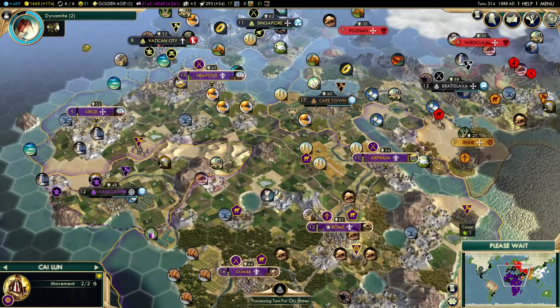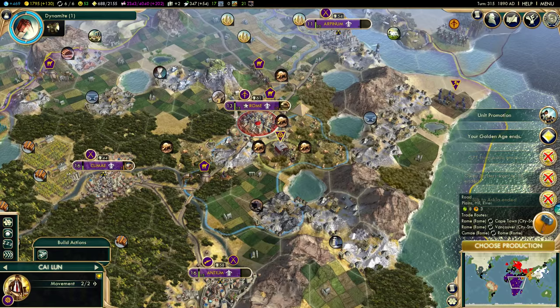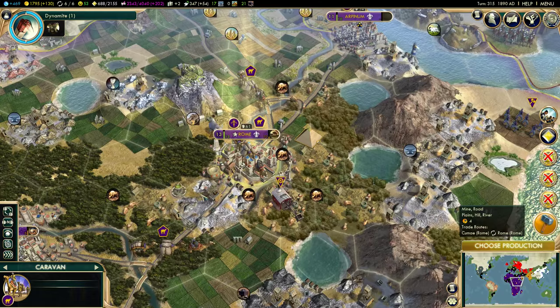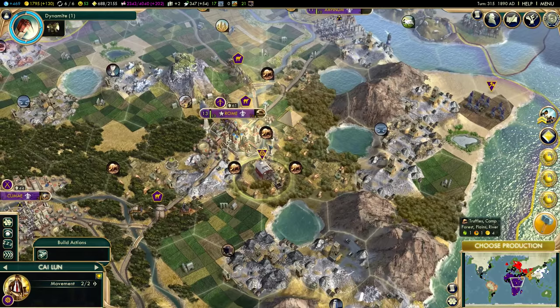In two turns we'll have the ability to build artillery and can really start thinking seriously about coming up and kicking the crap out of Vatican City. It'll happen fast. This caravan is in an inconvenient spot because I need to send this engineer into Rome, but because the caravan is in Rome I can't do anything. That's annoying.